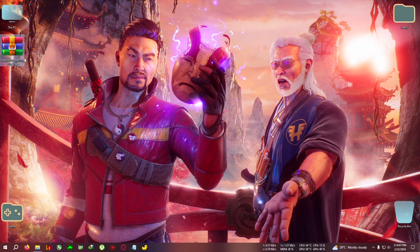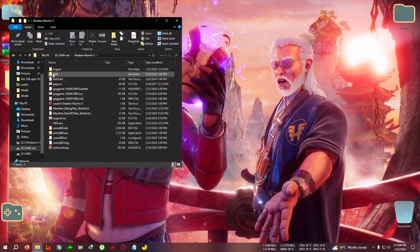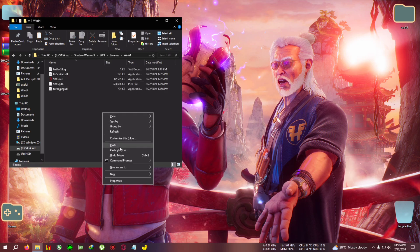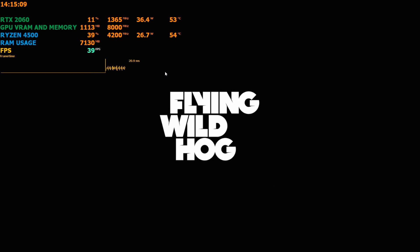Download the zip from the link in the description for Shadow Warrior 3, extract it, then copy the files and go to your installation directory: Shadow Warrior 3, then sw3, binaries, win64, and paste everything right there. Just run the game from the desktop or your shortcut — whichever you want.